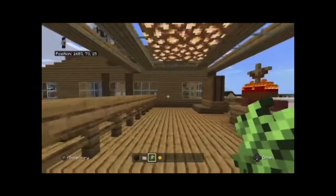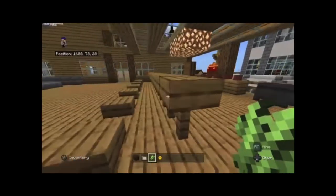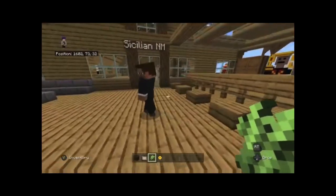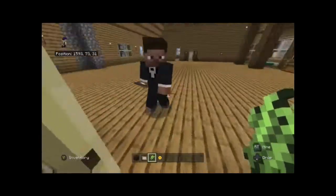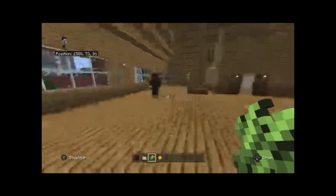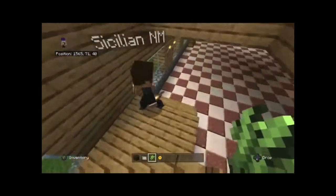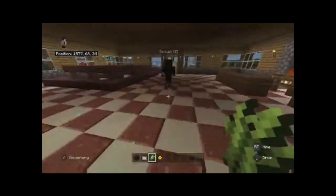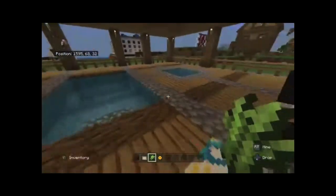The roof and the bar all came out really good. If you guys have any ideas for interior ideas, put it in the comment section down below, and don't forget to like and subscribe. Okay, let's go back downstairs — there's one more thing I want to show you guys.